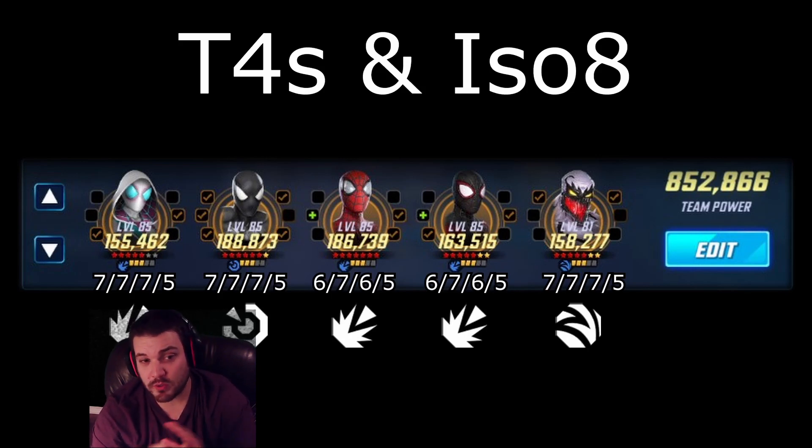If you only want to invest in three characters from the Web Warrior team, it will be Ghost Spider, Miles, and Spider-Man. For Symbiote Spider-Man, we want everything T4 and we want him as a Skirmisher — that applies to Captain Sam in the last wave. Spider-Man is the big damage dealer here. If you are doing full Web Warriors, the T4s and ISO 8s won't line up the same way, and you probably want him as a Skirmisher for the same reason, dealing with Captain Sam in the last wave.